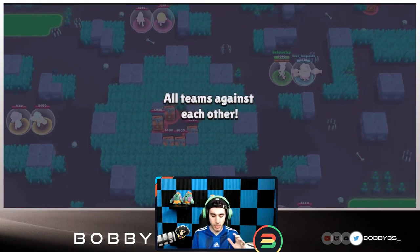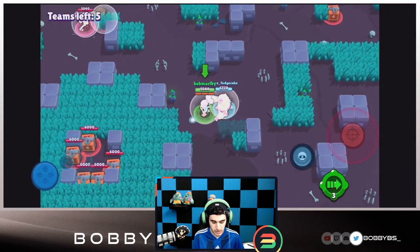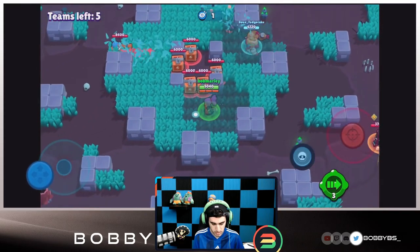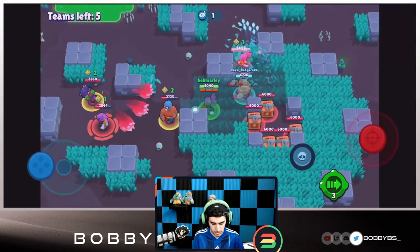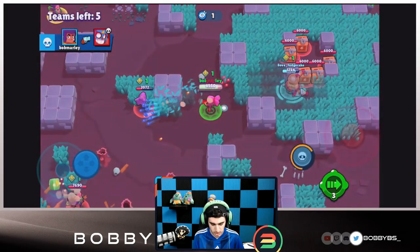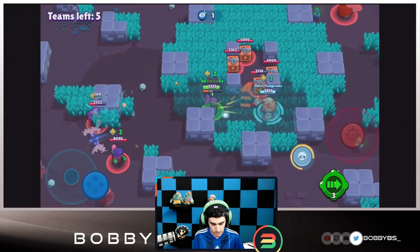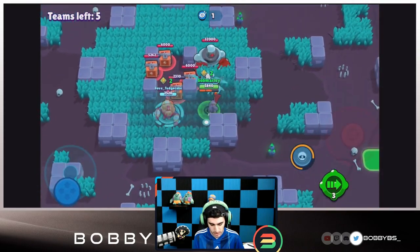Into our first game, playing with Fudge - he's going to be rushing the middle with us. There's a Primo in the middle. Let's see if we can get onto this Primo. The Primo throws the Shelly away, we get the Primo, and that's going to be our first power-up. Pretty good start.